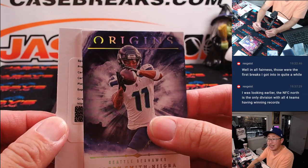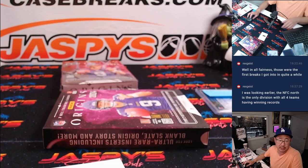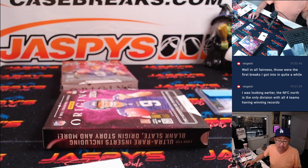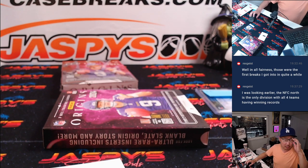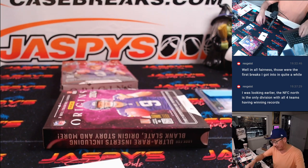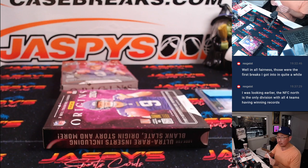And the redemption is Marshawn Lloyd, rookie jumbo jerseys autograph. Marshawn Lloyd is a Packer, so that's a random number block team — that goes to Green Bay zero.